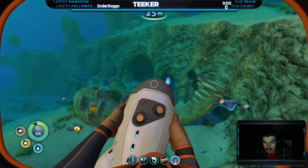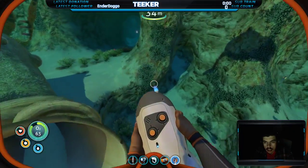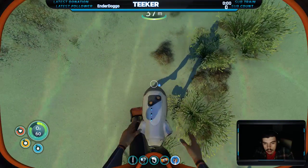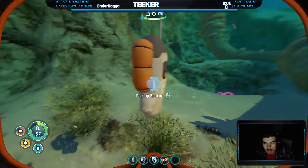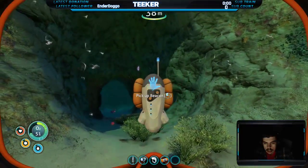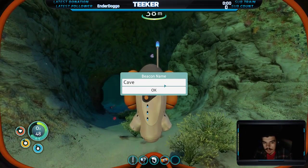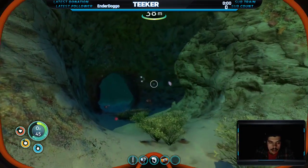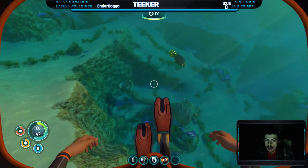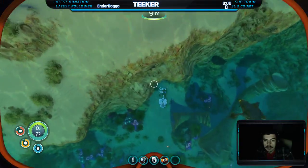Alright, let's put the beacon down here. And then I will name the beacon — how do you name it? Edit beacon name: Cave. Alright, let's get some air and we'll go back in the cave. That beacon will help out later if this cave goes deeper than I think it does.